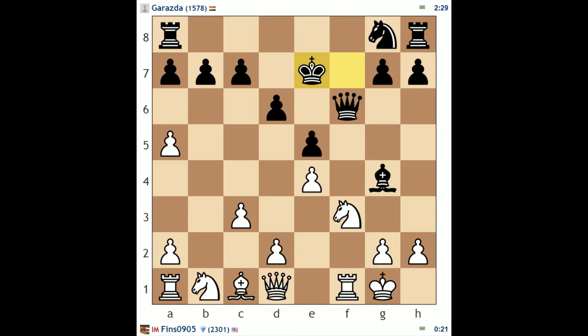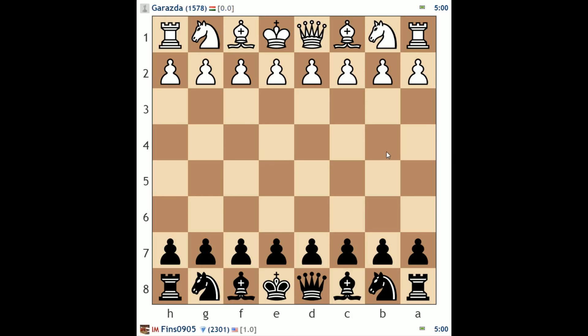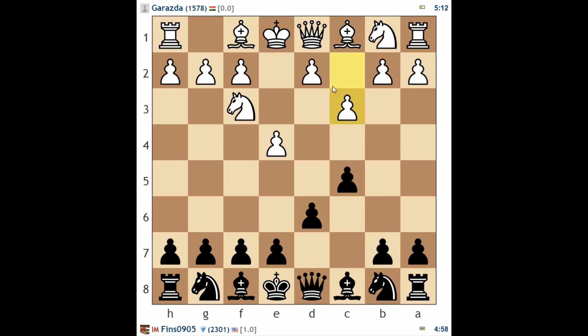Let's look for another game. Game number three — same opponent, Garazda. He opens with e4, and I'm going to play a Sicilian this time. A little more opening experimentation as we climb the ladder. I'll play d6. I'm going to play a classical Sicilian if he had played d4, but instead he plays c3.